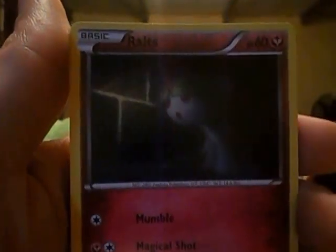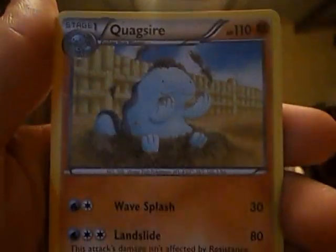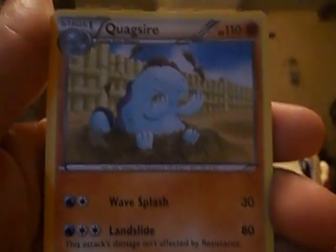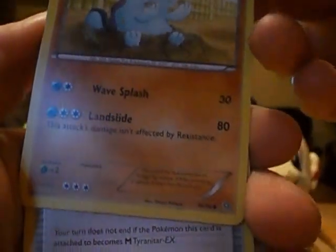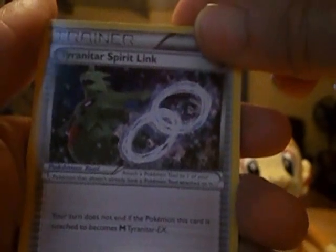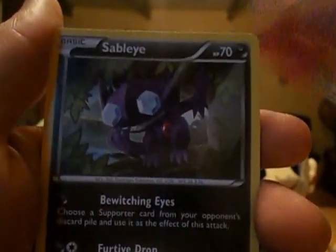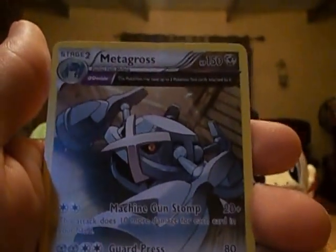Oddish, Roltz, Golvink, Quagsire playing in a puddle of mud — which is pretty adorable. We've got the Tyranitar Spirit Link, Sableye, Hateng, Reverse Goudra, and Metagross.